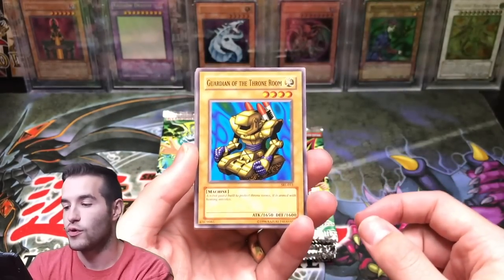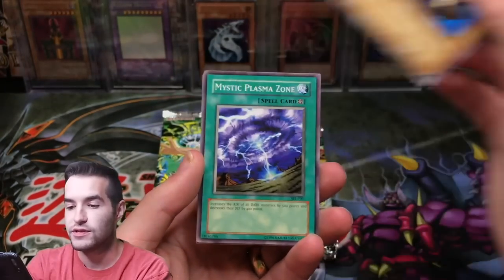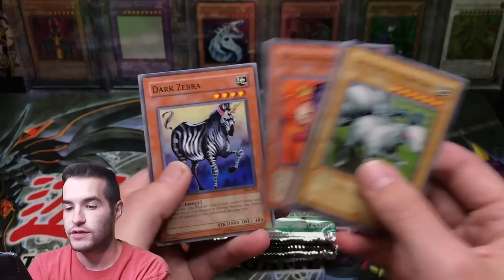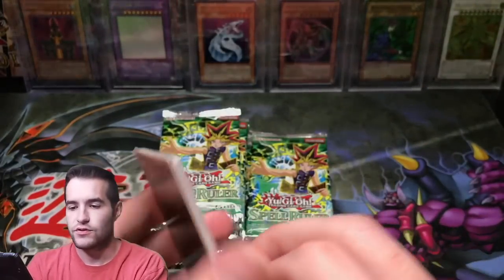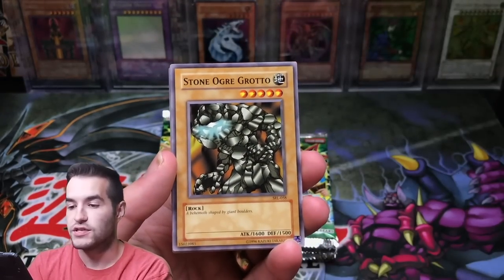This is how it usually starts with the Legacy Packs, except that Pharaoh's Servant video — make sure you check that one out guys. That one started off quick, but the rest of them usually take a few packs to get warmed up, and then we get hot. Fairy Sand Mirror, Guardian of the Throne Room. Mystic Plasma Zone, Horn of the Unicorn, Ancient One of the Deep Forest, and Dark Zebra. The only good common in terms of value is Upstart. Trying to think if there's another one. Snake Fang, Minar, Stone Ogre Grotto.